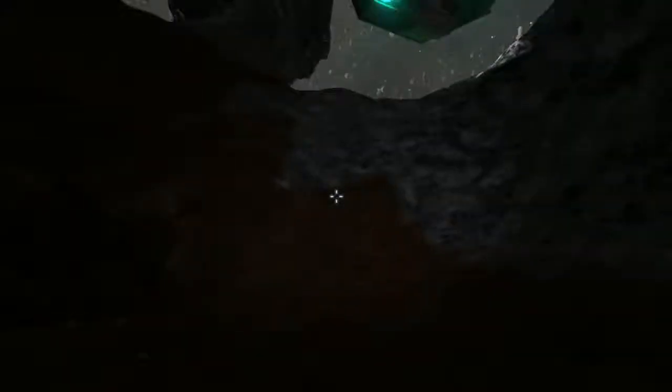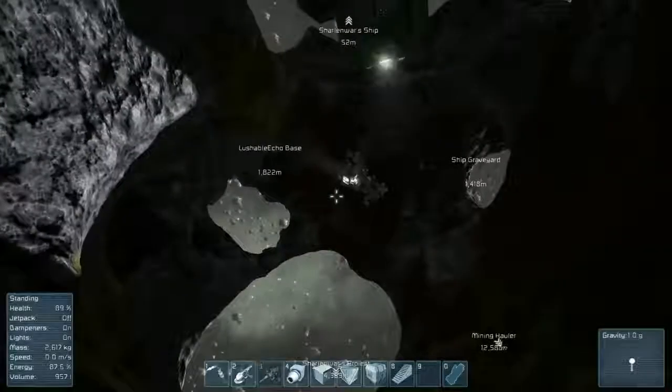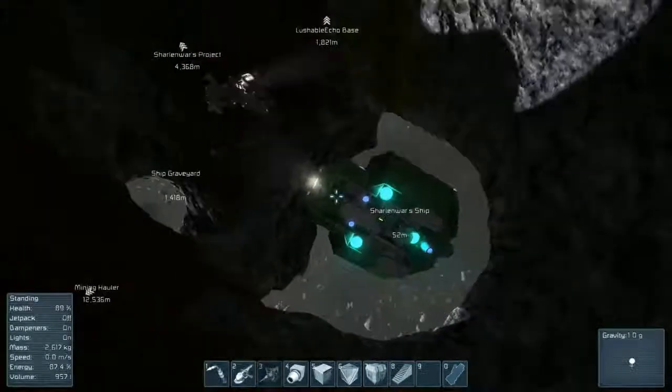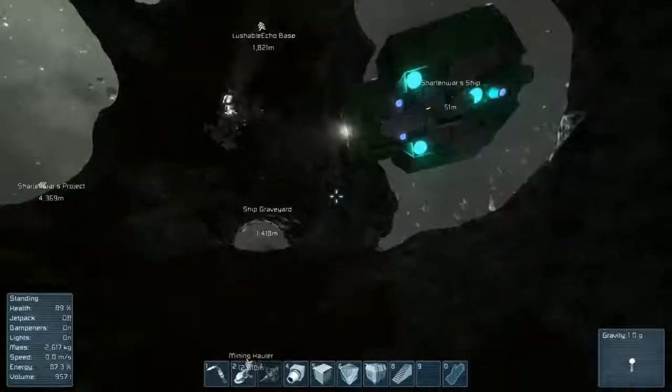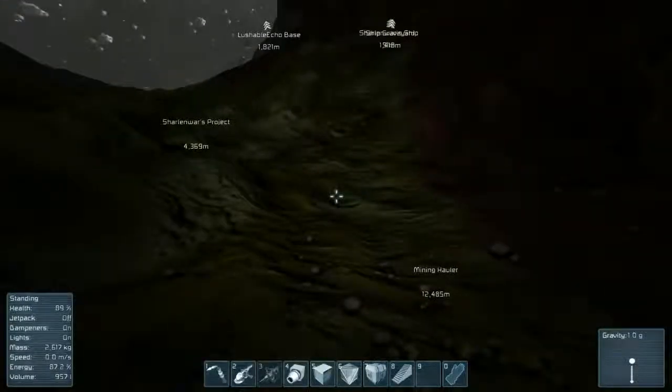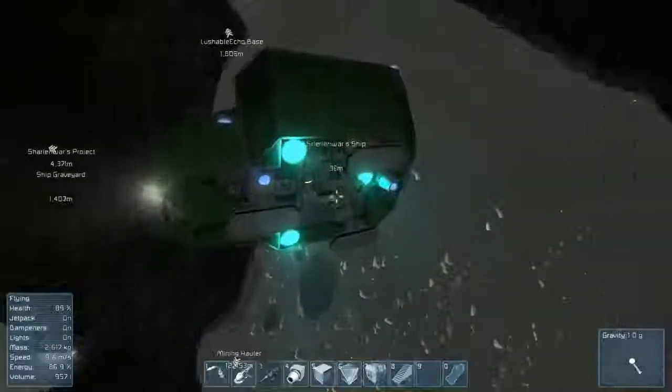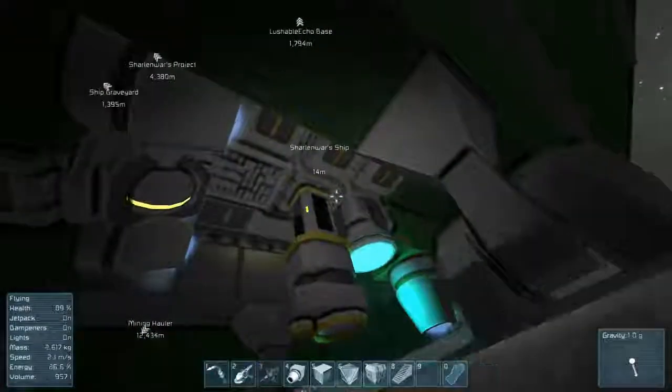I'll probably go over to the graveyard and take apart a ship or two. With this larger inventory I find you can do a lot of this stuff — the grinders on the ship are almost unnecessary but they'd still speed things up. I like the realistic settings personally, but I also like the expanded inventory room. The volume on the ships is increased as well.